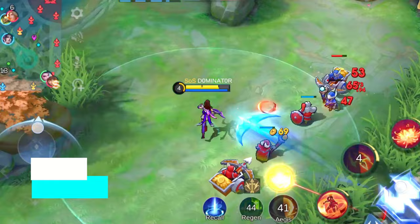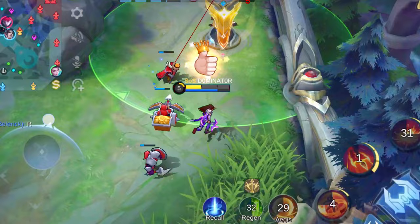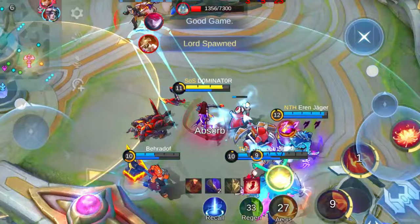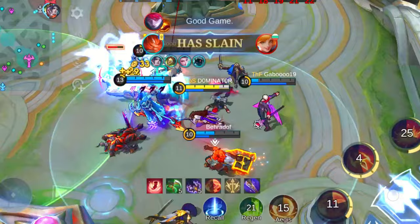Coming in hot at number 4 is none other than the versatile Hanabi. This marksman might just rocket to the top spot given the right circumstances. Hanabi's got some serious moves up her sleeve. Her bouncing basic attacks and immunity to crowd control effects are where she truly shines. Her basic attacks bounce off enemies, dealing damage to multiple targets with each hit — talk about efficiency. Whether she's clearing minions or wreaking havoc in team fights, she has the damage output to make any opponent think twice.